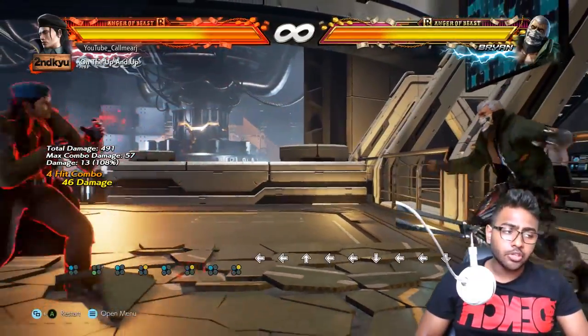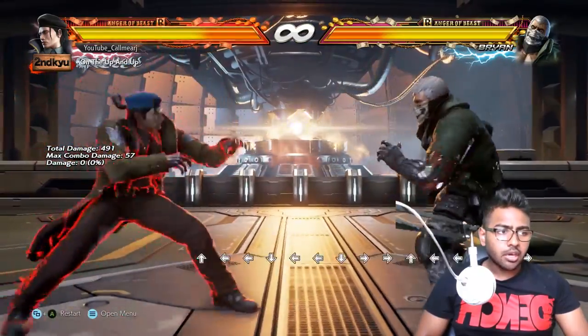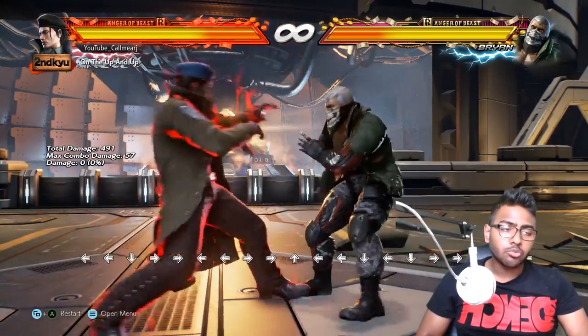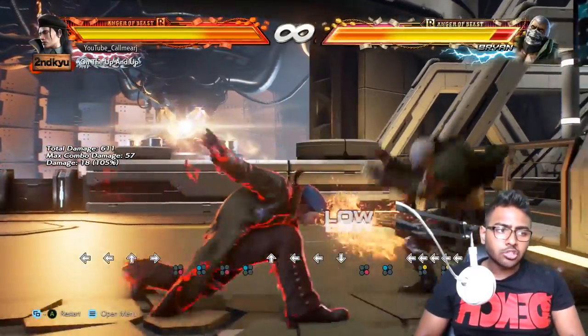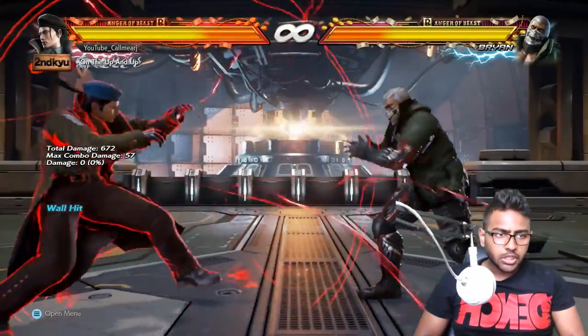Moving on, his key 12-frame punisher is f+4,1 — very fast and allows you to move straight into more pressure afterwards.